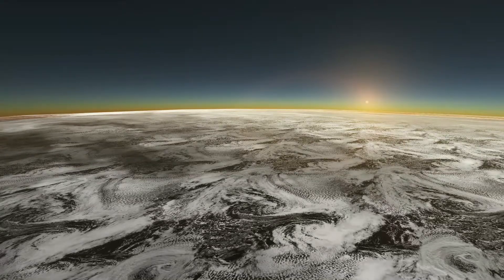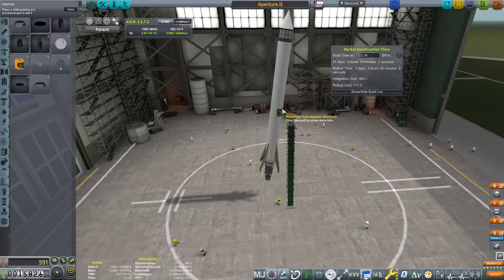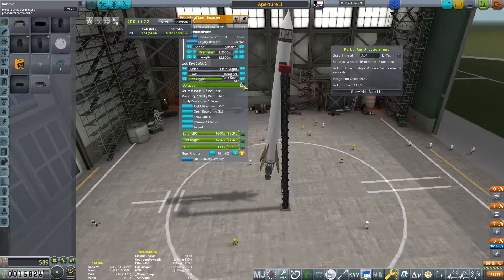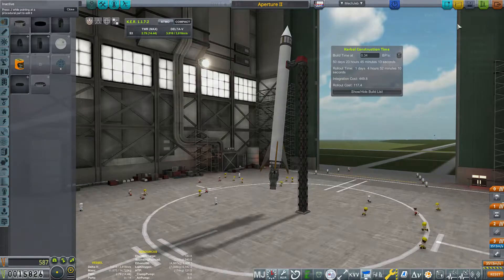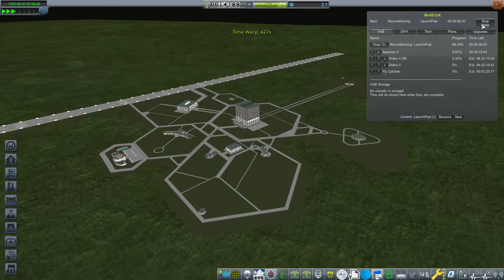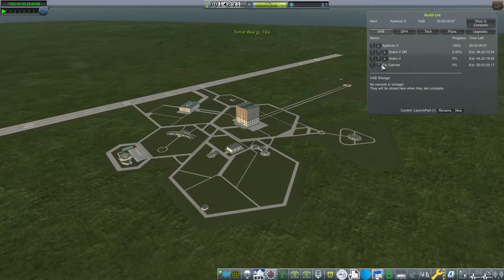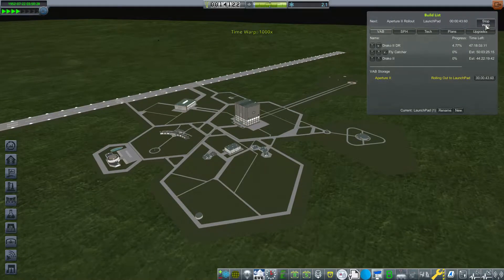That rocket was a failure, so we're going to pop back over to the VAB and make a couple of small adjustments - I tipped the rocket forward a little bit more so it didn't go as high. Part of the recording is blank - maybe 10 to 15 seconds - I'm not sure what happened there. Either way, we're going to put that aperture rocket back up to get it relaunched and try to wrap up this contract since we are really low on funds.